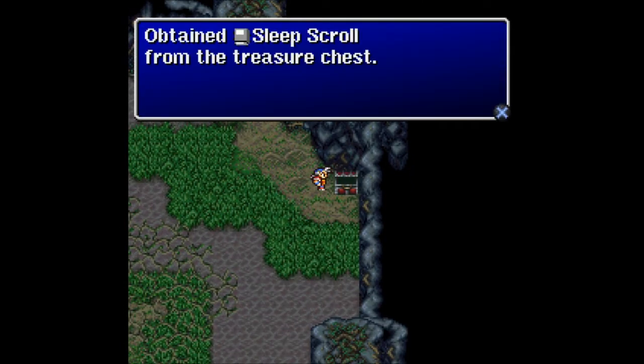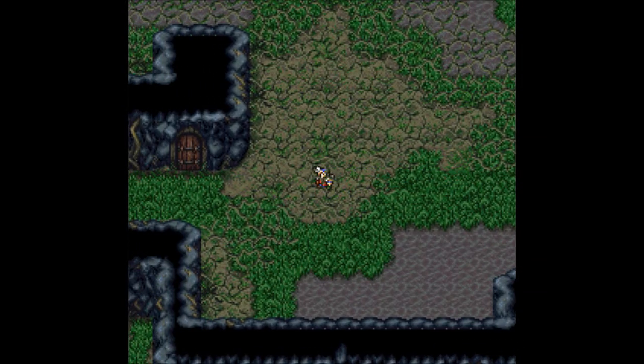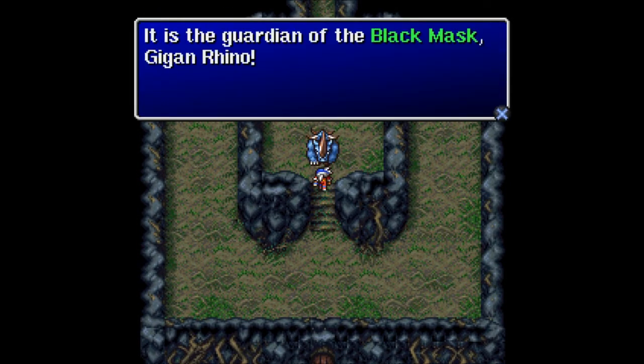We get a sleep scroll, which is awesome. Now we want to... oh yes, we were down there. So let's head toward... wow. In the middle of the room there's an obvious boss fight. Let's do it. It is the Guardian of the Black Mask, Gigan Rhino.